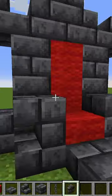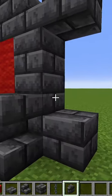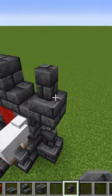Next we'll use the wall block and we'll put one on each side, then one up here on each side.